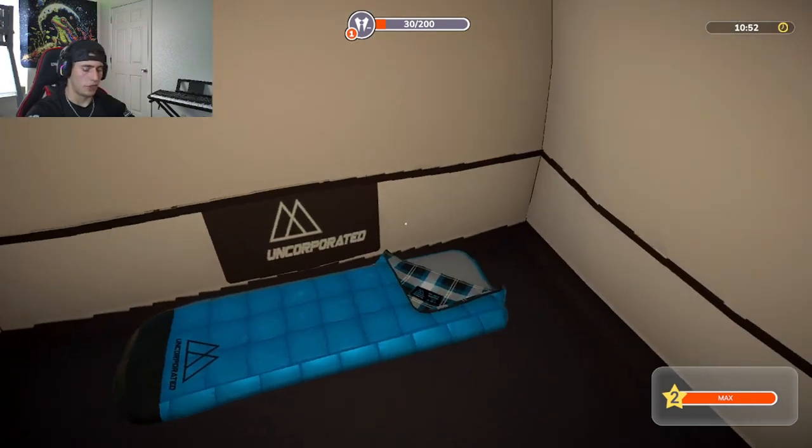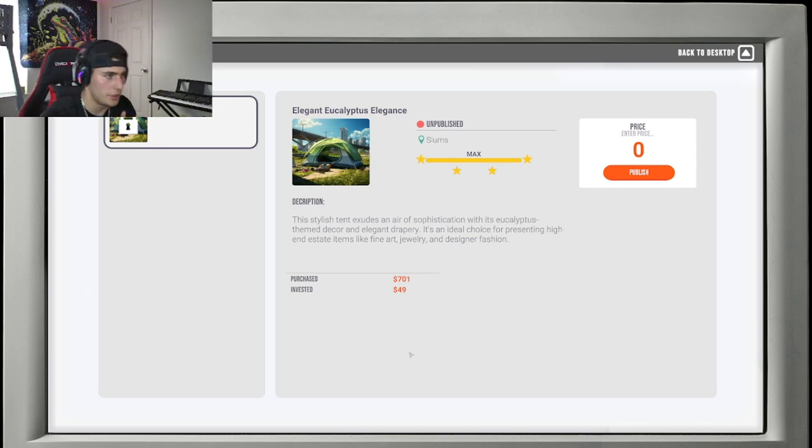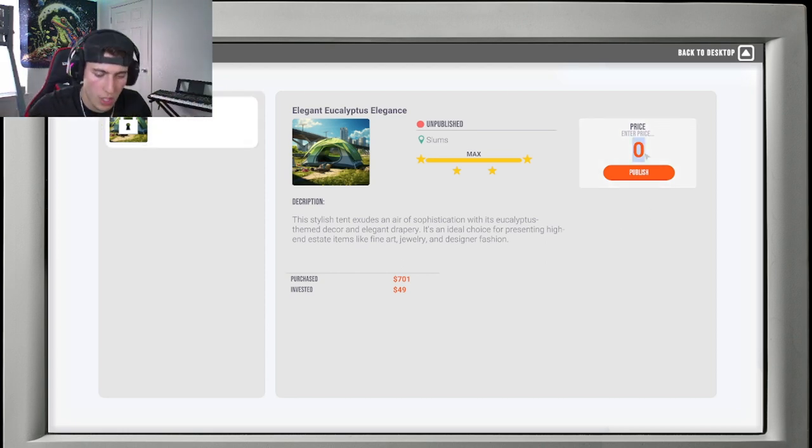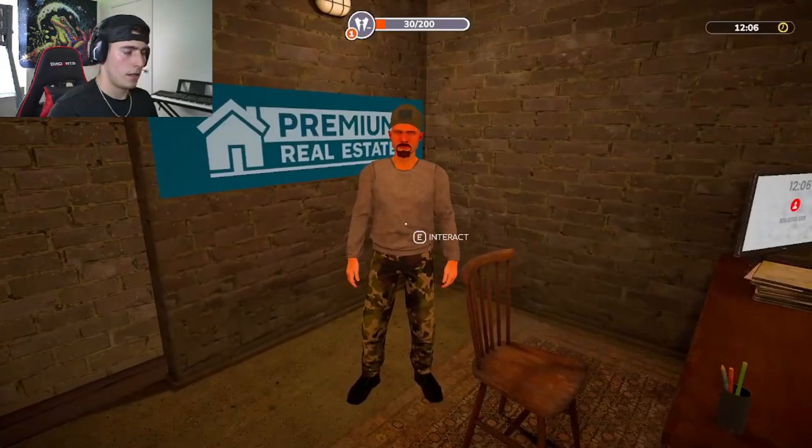We came back and put our sleeping bag down — now it's time to put this place on the market. Back at the office with our e-state listing: 'This stylish tent exudes an air of sophistication with its themed decor and elegant drapery — an ideal choice for presenting high-end estate items like fine art, jewelry, and designer fashion.' We invested about $50 in it so we're at about $750 total. Posting it for $1,200 — medium price. Let's see if we can sell it.